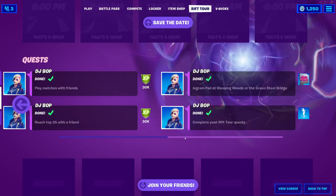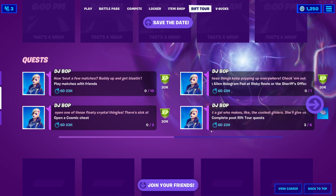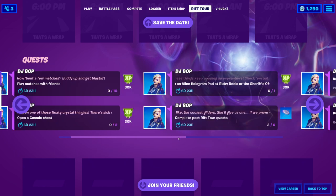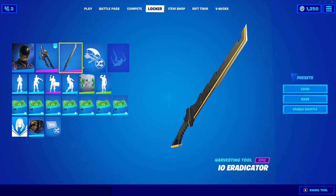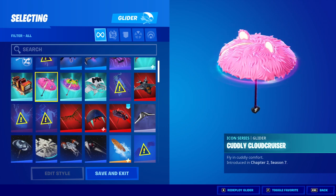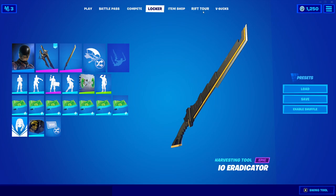But you guys are not here for last week — you guys are here for this week. So let's dive right in on how to complete these four new challenges and unlock the free Ariana Grande glider, which is a different version of the Cuddly Cloud Cruiser. Let's jump right into the video.